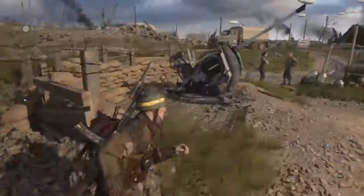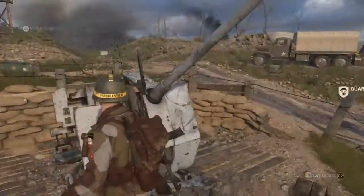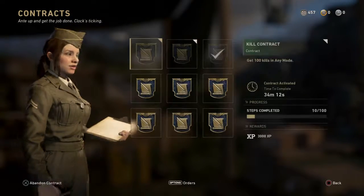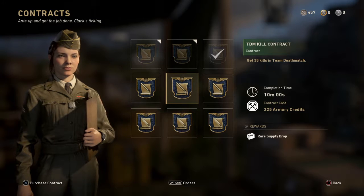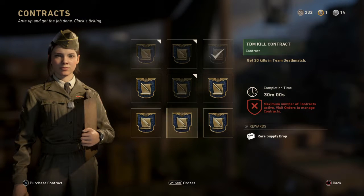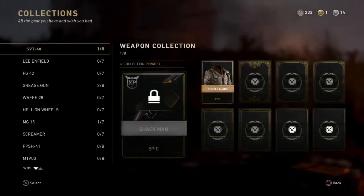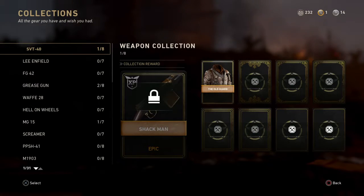There are multiple things you can do here. There's this turret which just stays there and looks pretty. There's the quartermaster where you can get contracts — so this one is 35 kills in a team deathmatch, and if I get that I'll get a rare supply drop. In the collection section it's kind of how Modern Warfare works, so you have to get all of them to get the epic, which is pretty cool.